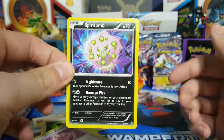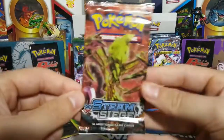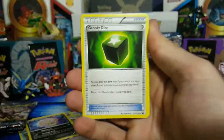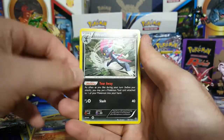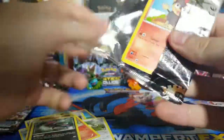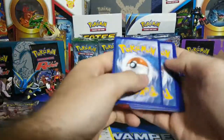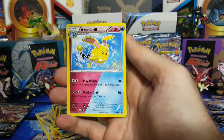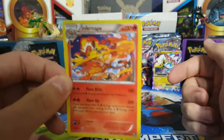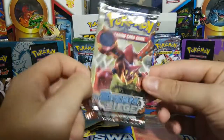Gardevoir Spirit Link, Greedy Dice, Captivating Poké Puff, and then a Spirit Tomb — non-holo rare. Next pack: Greedy Dice, Persian, Rapidash, Aromatisse, and Weedle — non-holo rare. Steam Siege, come on Xerneas! White card — I think the white card works for this set. We got ourselves a Double Colorless Energy — great for Rainbow Road — plus Ninja Boy, Skiploom, Mantine, and then an Infernape holo rare.